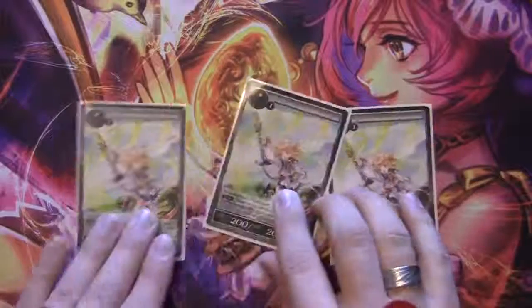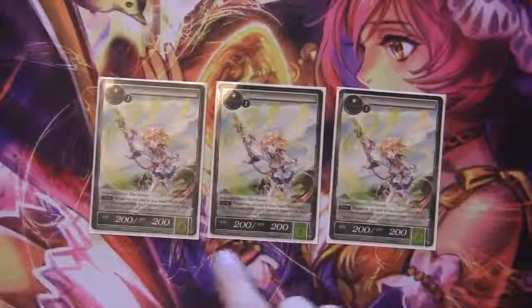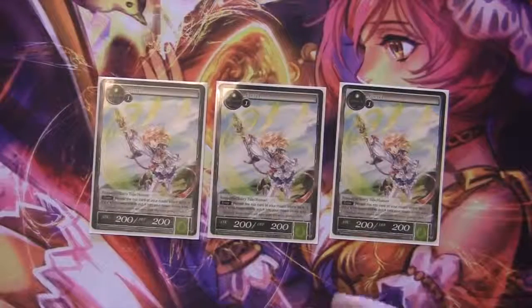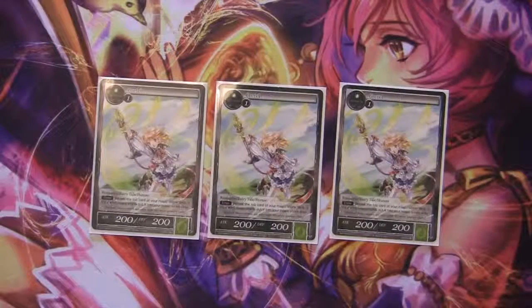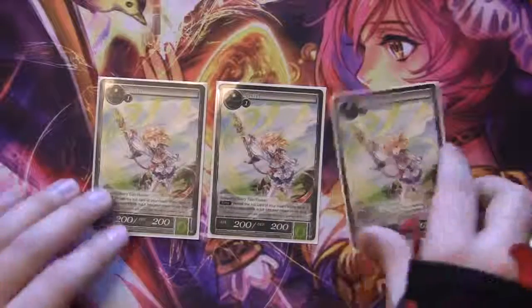Then only three Gretel, because Mana Ramp isn't super important and I wanted room for other stuff. Just three to be able to quickly get a little bit ahead if needed, so I'm in a safe place to activate things like the higher cost spells faster.